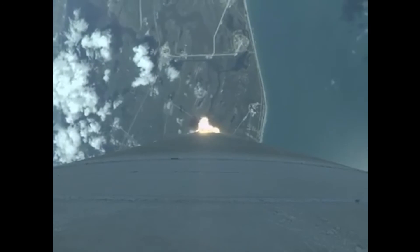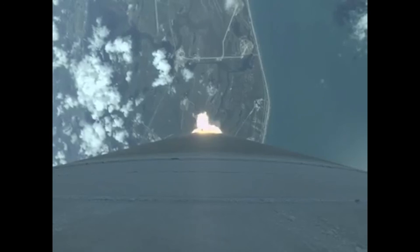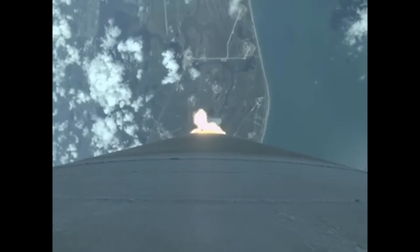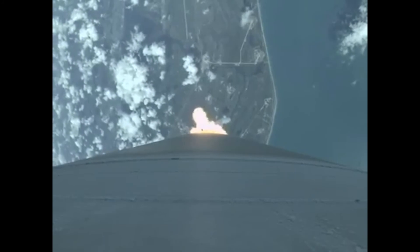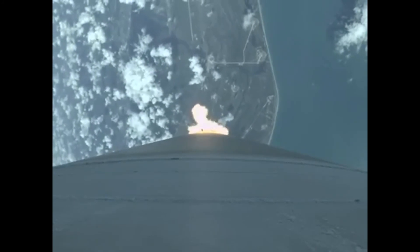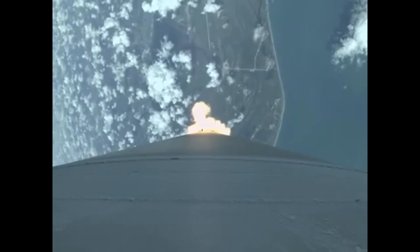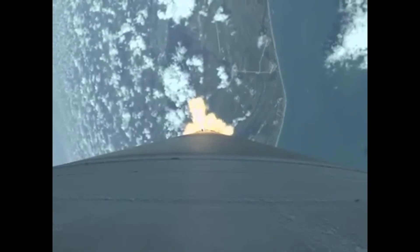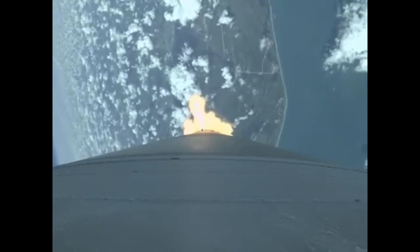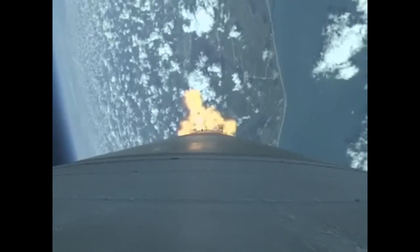Mock one. Body rates continue to look very good at this point in flight. Booster has throttled back, right on schedule. Signatures look good. Current altitude is 11 miles. Downrange distance is five and a half miles. Current velocity is 1,929 miles per hour.